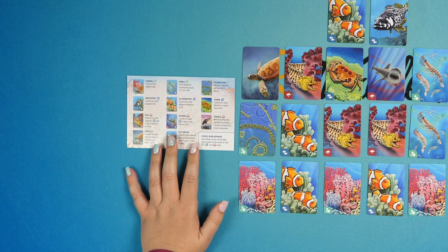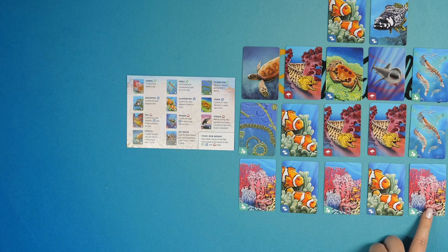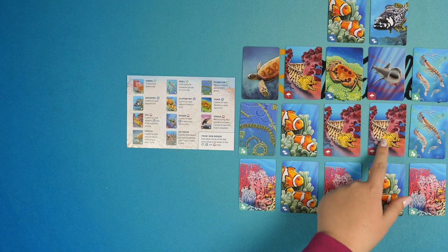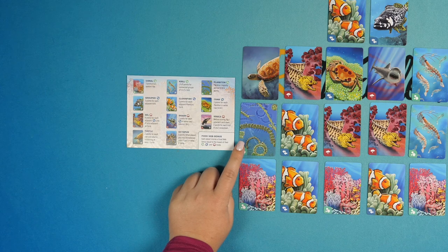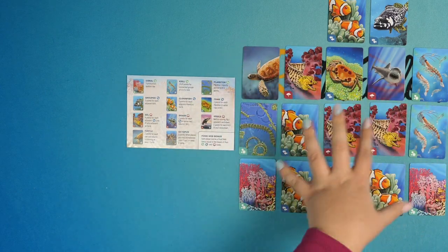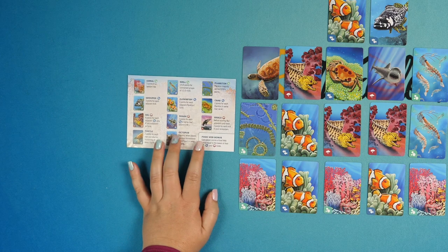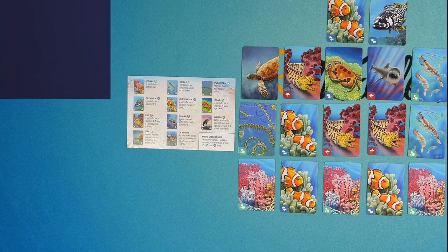The scoring and card objectives are all on the player aid. Every animal does something different and it's relatively thematic. For example, coral is at the bottom of the ocean — it only scores if it's at the bottom because it grows on the ground. Sharks like to be around fish. Eels also like to be around fish. Plankton may score based on majority, depending on how many you have versus everybody else. So there's a whole variety of thematic scoring, and after you add up all those points, the person with the most wins.